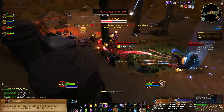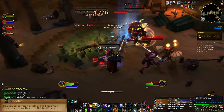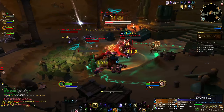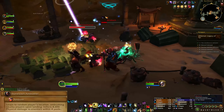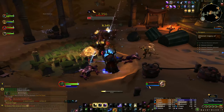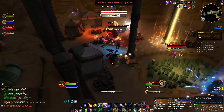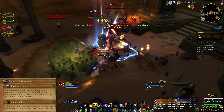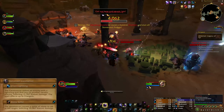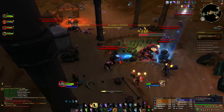He will also cast Bloodlust, which is a fairly long cast that grants him 30% haste for 20 seconds. This effect is also applied to any Stone Vault Trog adds currently in the fight, and in testing Bloodlust was not interruptible. The boss will call in Stone Vault Ambushers and Geomancers during the encounter. Ambushers will use Ambush on random players, dealing physical damage to anyone within 4 yards of the targeted location. Stone Vault Geomancers have 2 casts which can both be interrupted: Chain Lightning will arc lightning between up to 3 players dealing nature damage, and Stone's Bite will target 1 player and deal nature damage to them too.